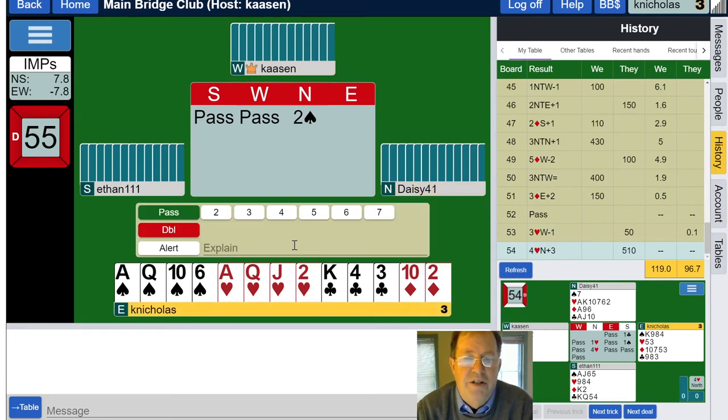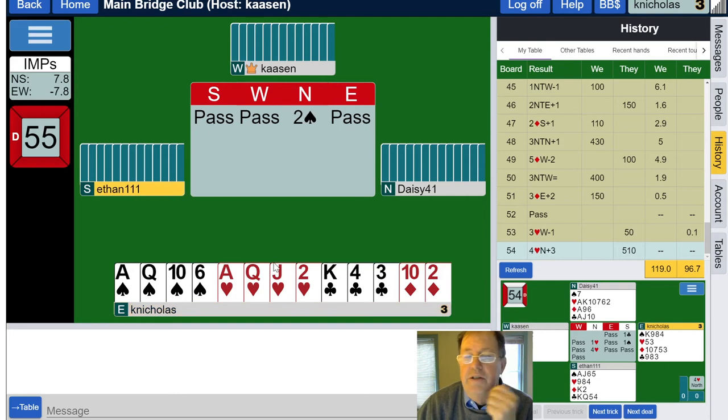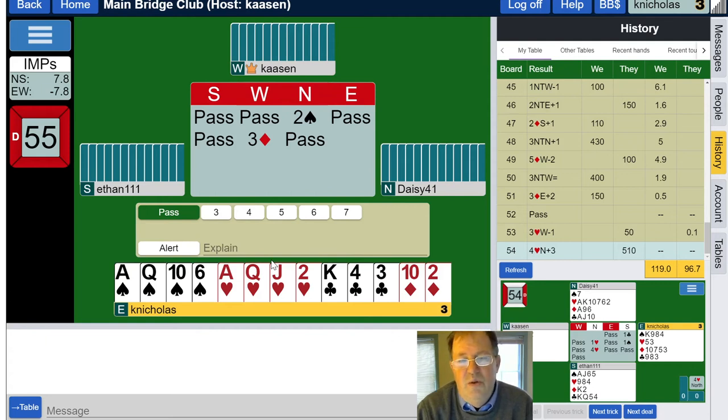Six, twelve to sixteen high card points, two majors, balanced distribution, and a two spade preemptive. I don't have a bid — I could double but if partner comes out with diamonds, what do I do? I'm going to pass a 16-point hand. Maybe we'll get lucky and they go to four spades. West is showing 10 points, five or six diamonds; I've got 16. Should we go three no trump? I like it — I'll try it. Three no trump is game.